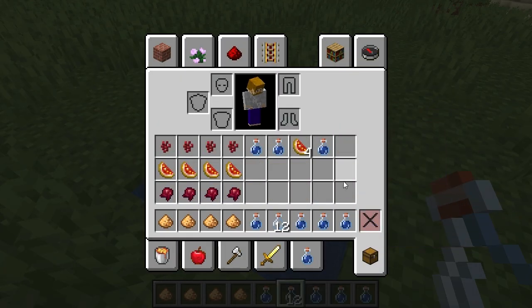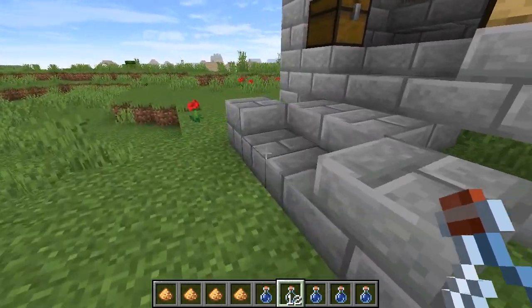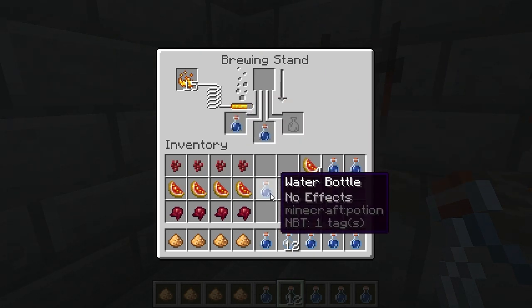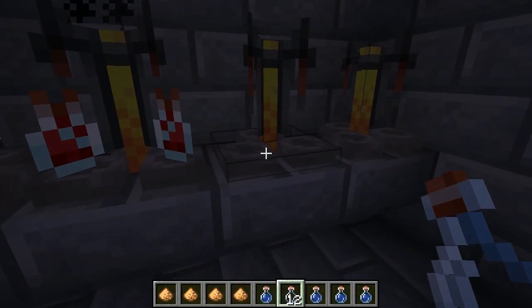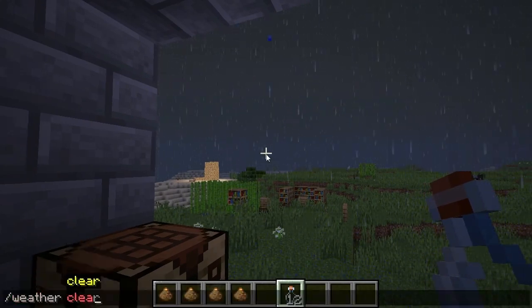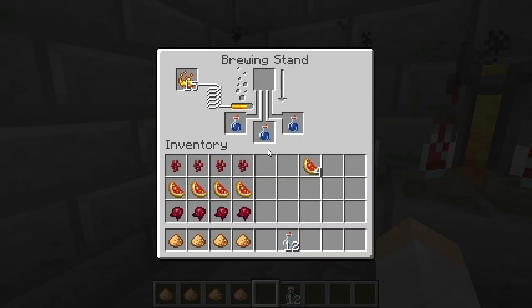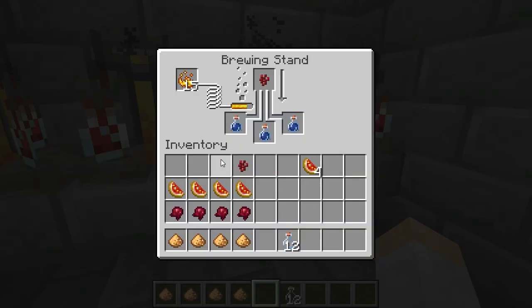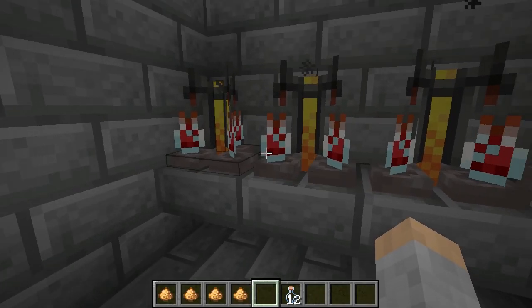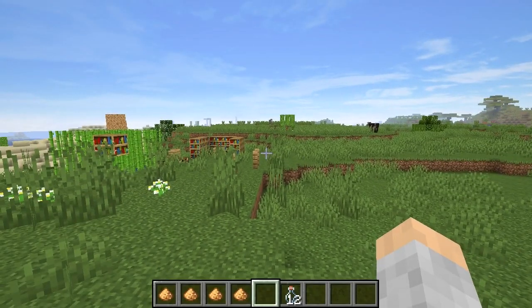I prefer to do this in survival when I show you this, but we'll just stay in creative so we can do it faster. Put the water bottles up there — it should be 12. Now we want to put in the nether warts. I arrange them like this because I can just shift-left-click and throw them into the brewing stand really fast.